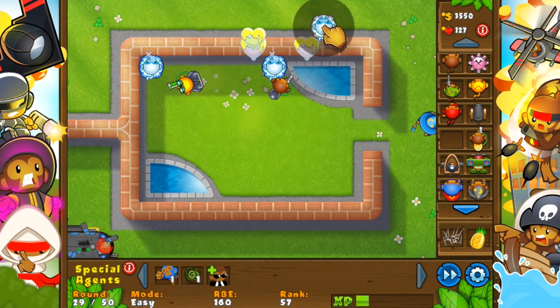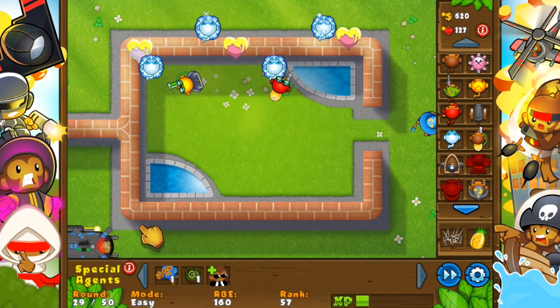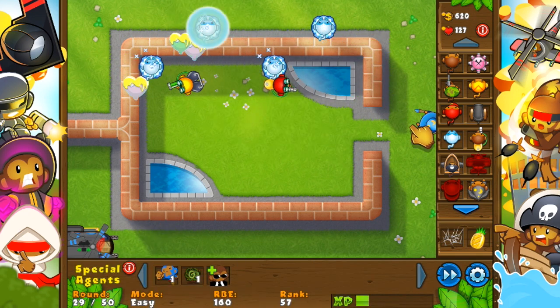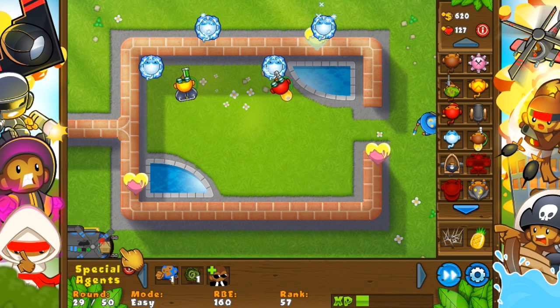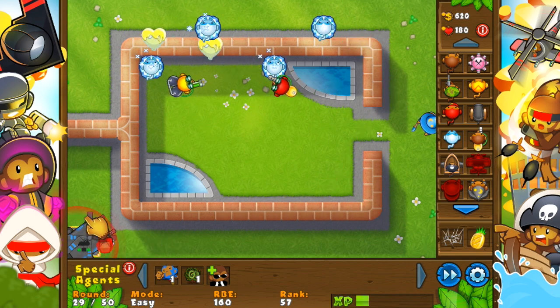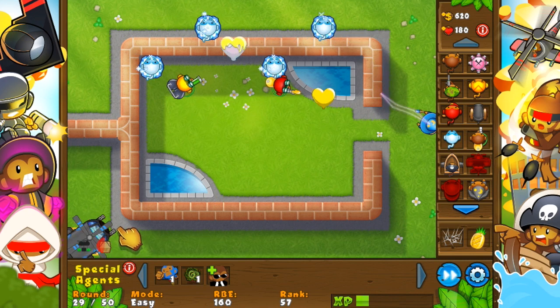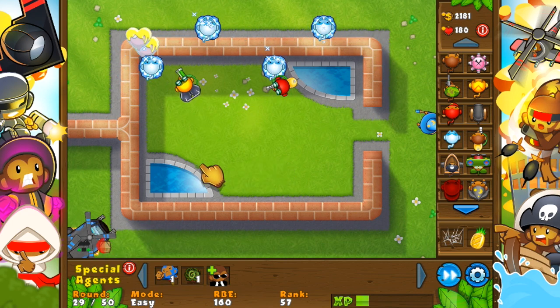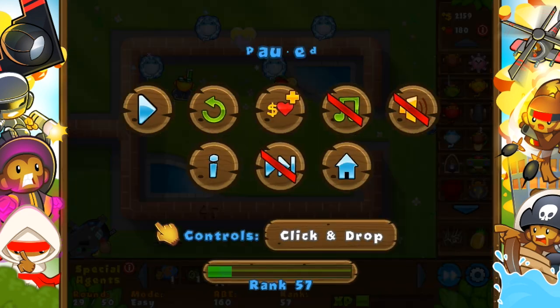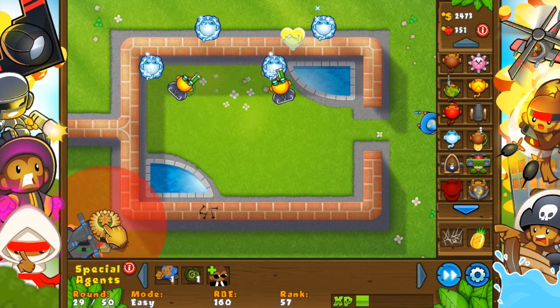That was an awful pun - I'm never making a bad joke again. Anyways, as you can see, I got a bunch of ice towers and now a couple glue gunners up. So this round could take a while. And if the round is taking a long time like it is right now, that's where the heli pilot comes into play. You see the right side ability that it has? It looks like a supply crate. That's a really cool ability - if you press it, you get money or lives from it every other use. So first you get money, then lives, then repeat that pattern. Basically, you can just use that to get infinite money as long as the round keeps going.